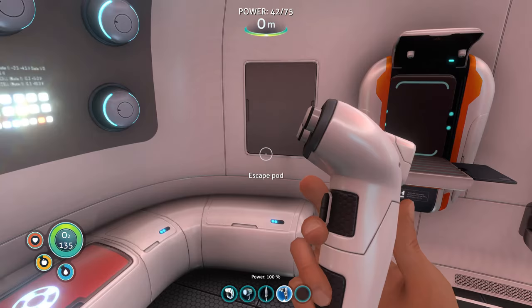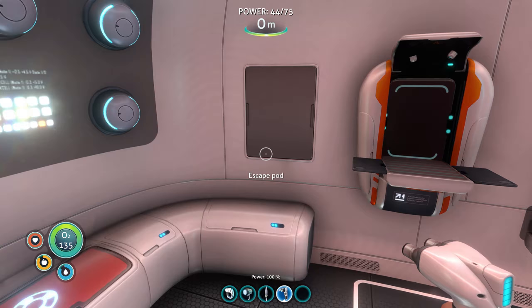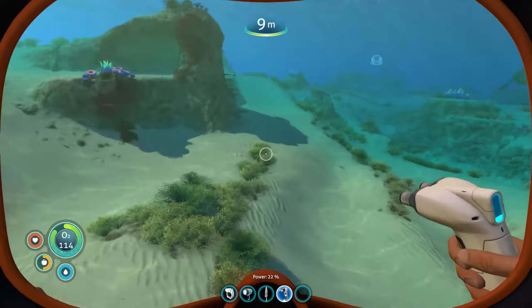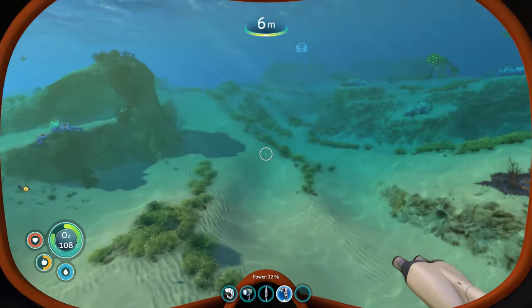Now that we have the habitat builder, we're going to go build a base. The plan for this series is to try and build a base in every major biome. You can't build them in the caves mostly, but for most other biomes we're going to build a base there so we have something nearby in every area. Let's start by building a base in the safe shallows.